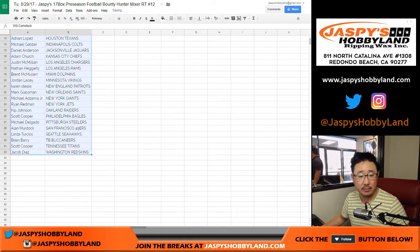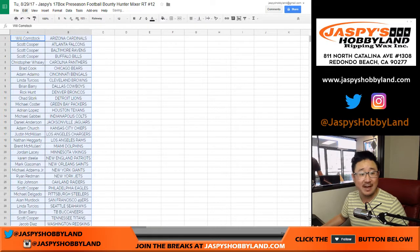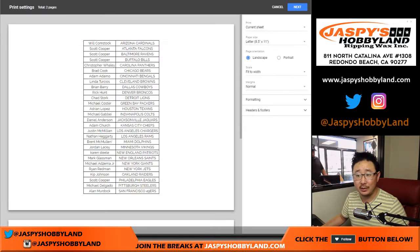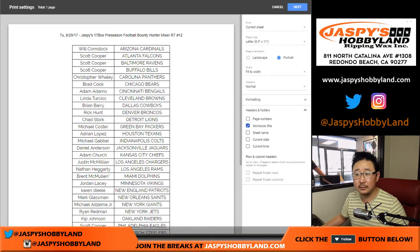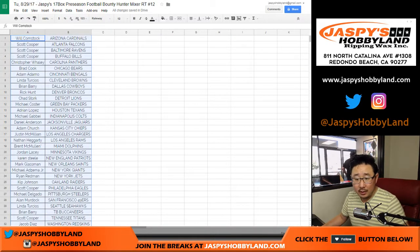Let me alphabetize by team and print this out. Five picks to go until my pick. After Mariota went: CJ Anderson, Michael Crabtree, Devontae Parker, Emmanuel Sanders, Alan Robinson.